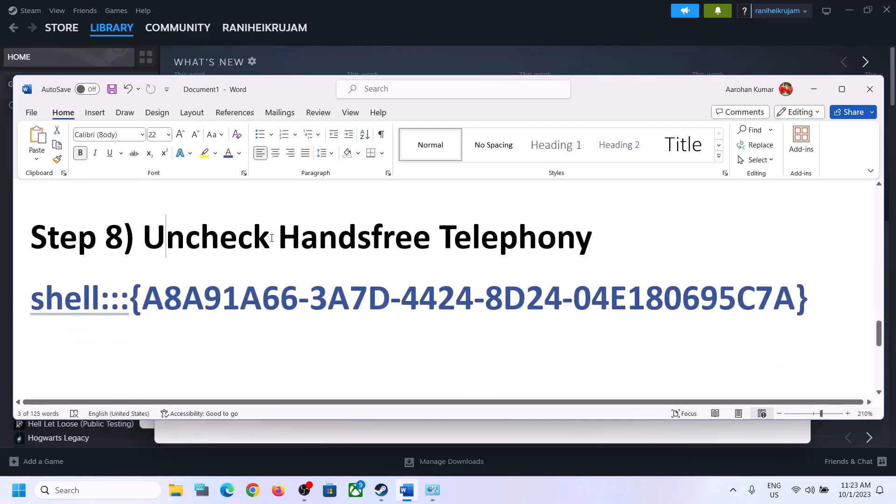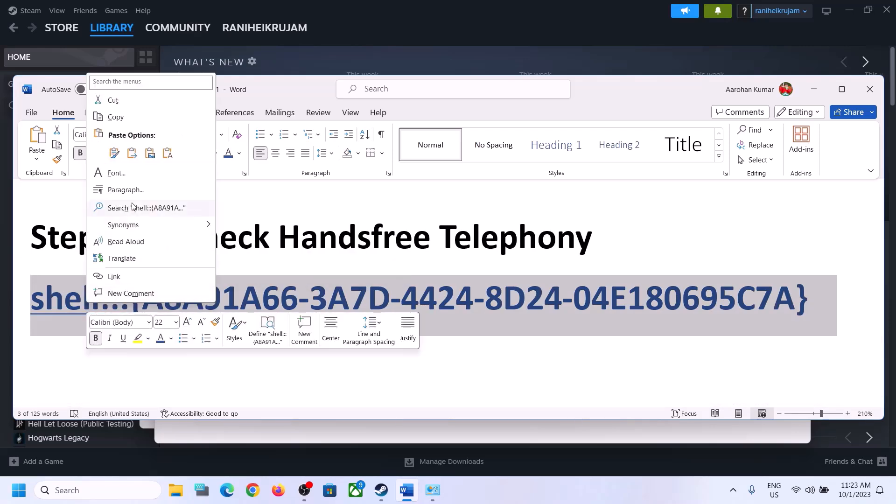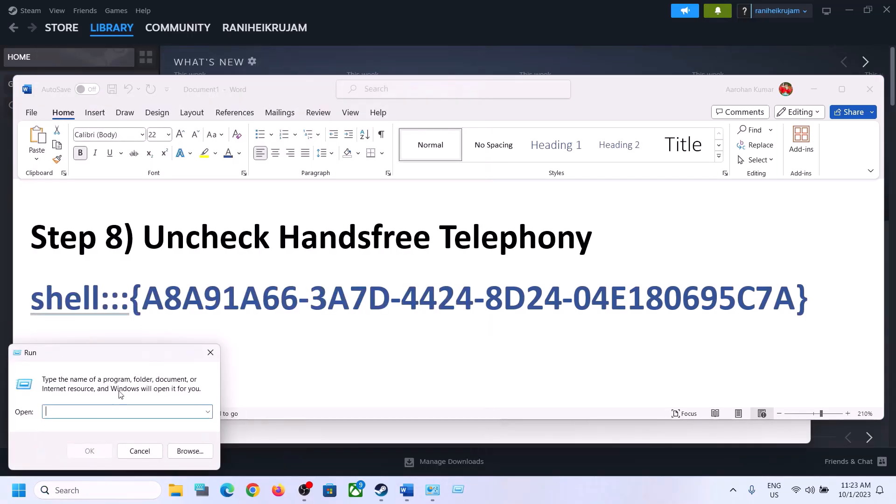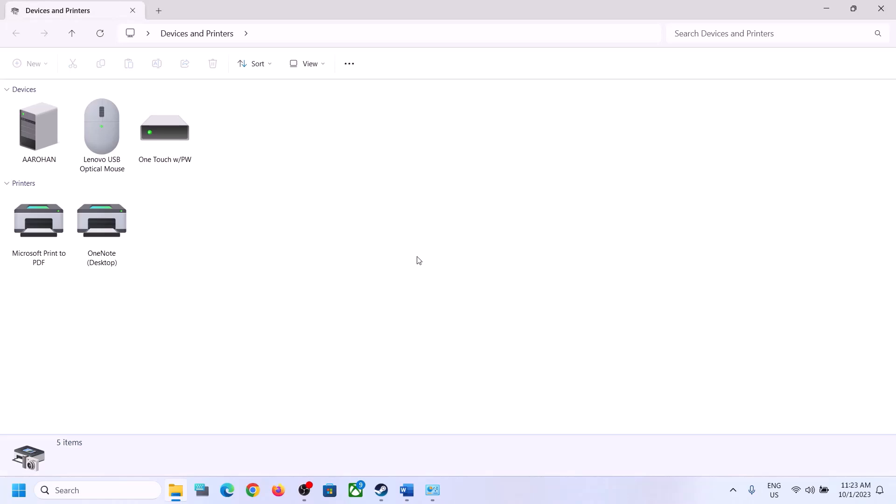The next step is to uncheck Hands-Free Telephony. Copy the command provided in the video description, then type Run in the Windows search box and click on Run. Paste the command and click OK.